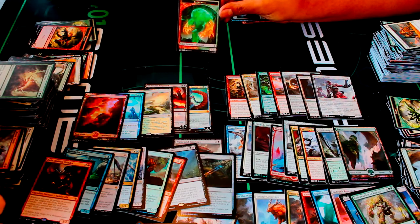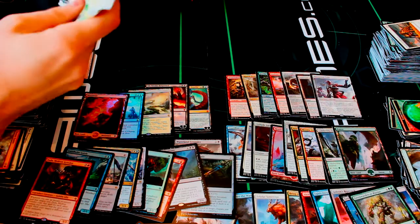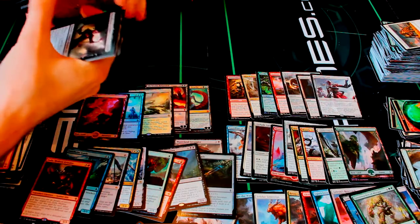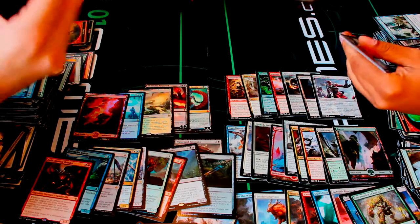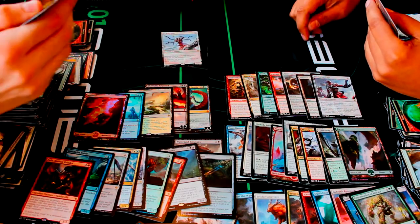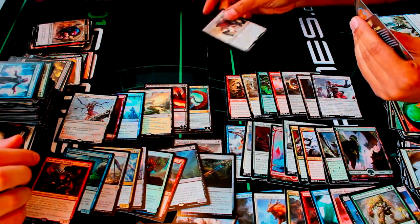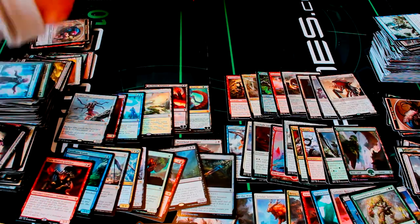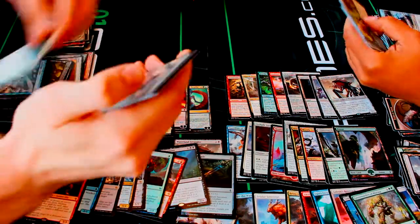You got a rare Eldrazi! And check out this token — a 10/10 Eldrazi spawn! That's amazing. I think we're a little more than two-thirds of the way through. Some commons and uncommons here — Unsubstantiate, Vampire Lacerator, Crumble to Dust. For my rare I got Endless One — I like him a lot. You also got a Wasteland Strangler, almost like a Skinrender type. Catacomb Sifter token — these tokens are great.